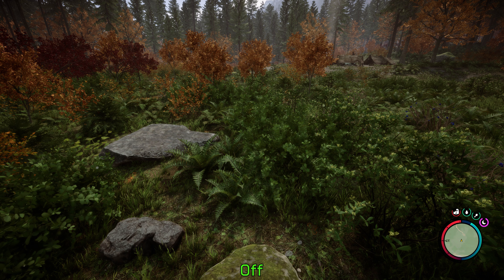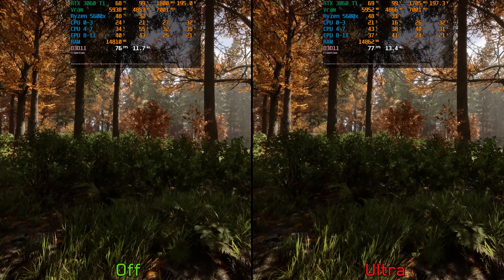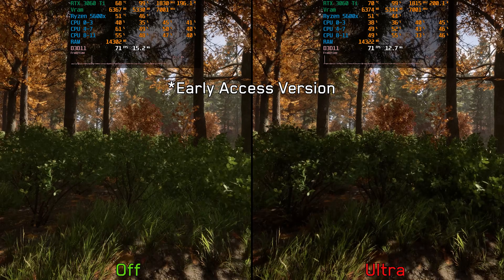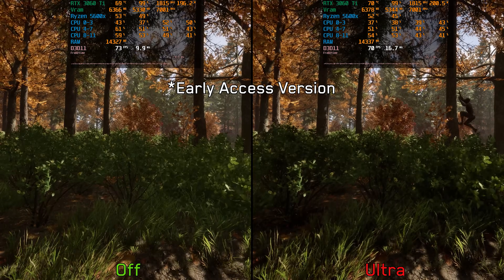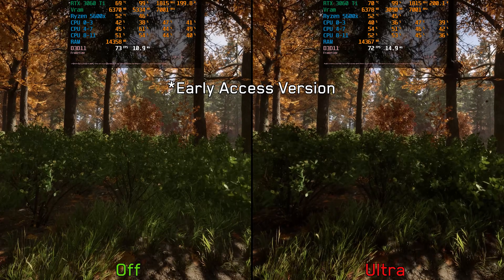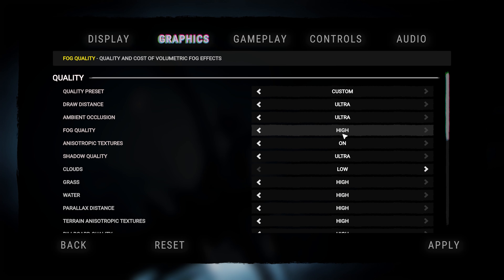Next we have ambient occlusion, and it seems like this setting is broken — I couldn't notice any visual or performance difference when switching between off and ultra, as ambient occlusion is always enabled regardless of the option selected. It's worth noting that during early access this setting worked as intended. There is no significant performance difference going from off to ultra, so I recommend keeping this one at ultra.